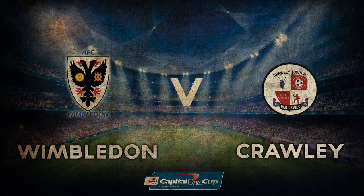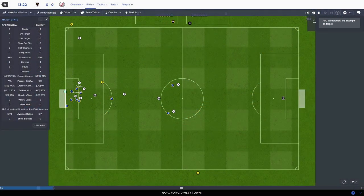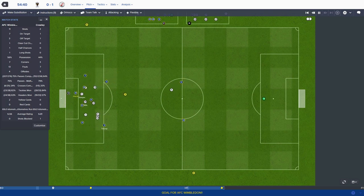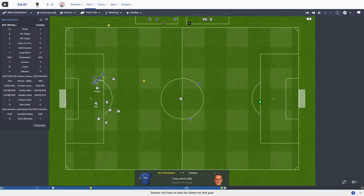We're at the corner for Crawley - oh, it's gone over the line! Feltham puts it in the back of the net and Crawley have the lead with their first shot, and it's from a set piece again. All the way across for Ibu Toure, Barsham - he needs to get it across. Torre across for Harris - Tony Harris at the back post. Wimbledon one, Crawley one. Tony Harris, first goal of the season.